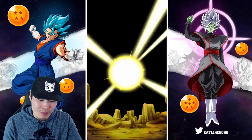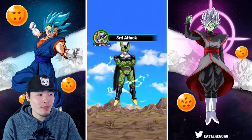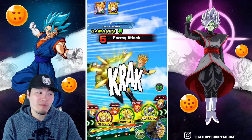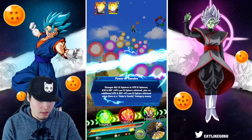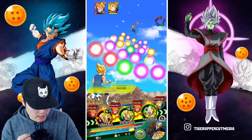Even if Goku and Vegeta stay in their Super Saiyan 2 forms, they still hit pretty hard and do decent tanking. It's just they're obviously better when transformed. We're almost done with Trunks.